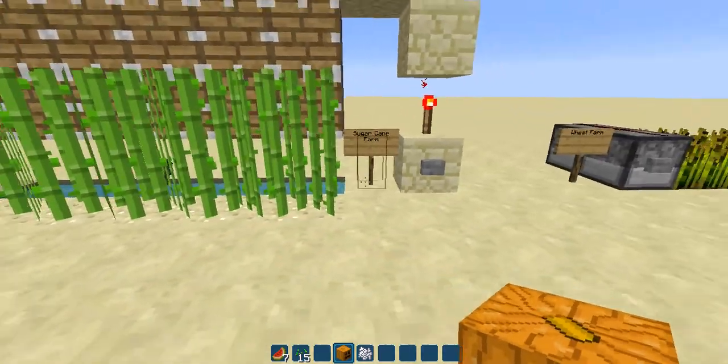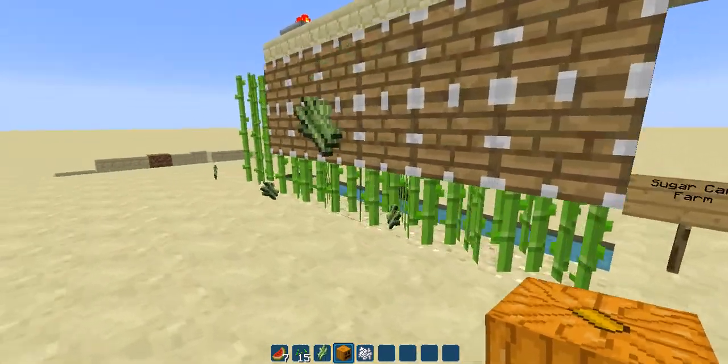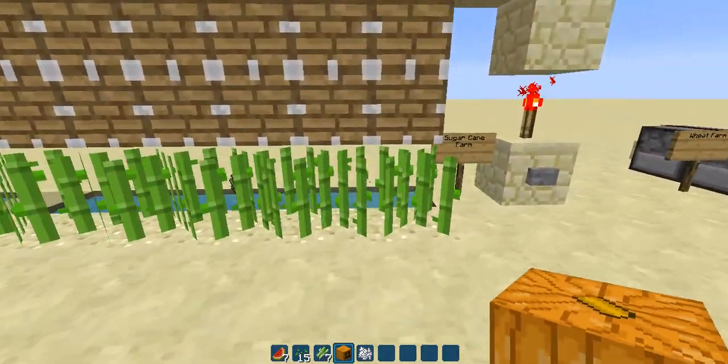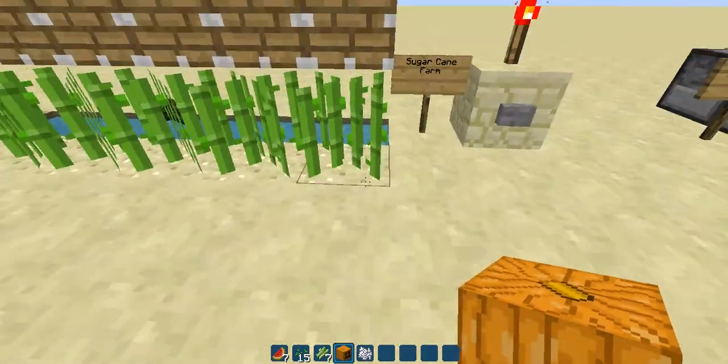The first one we have here is a sugar cane farm. You click there and it will only push the top ones off, so you don't actually have to replant the bottom — that will just stay there and regrow.